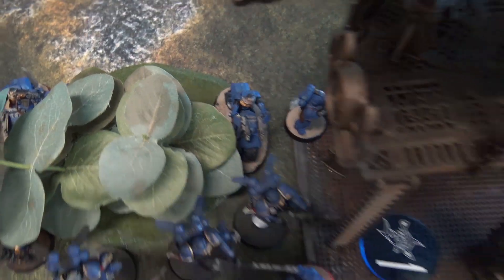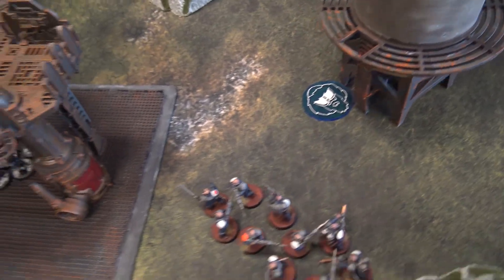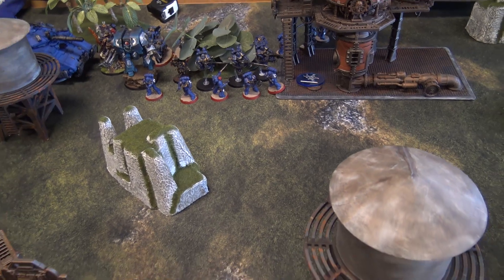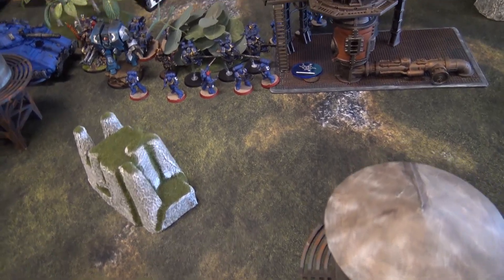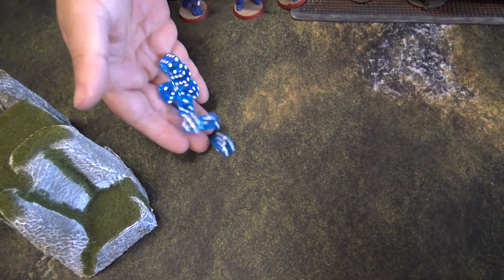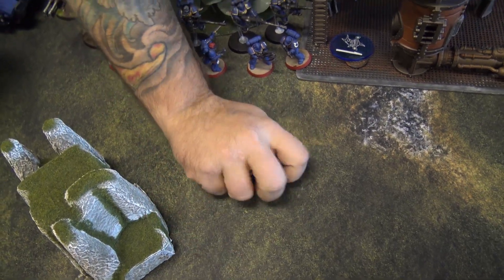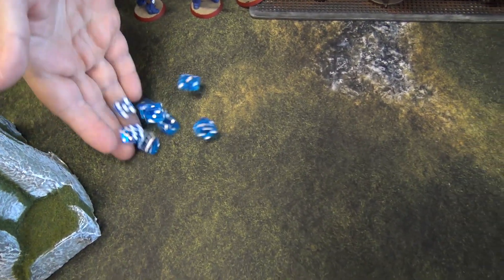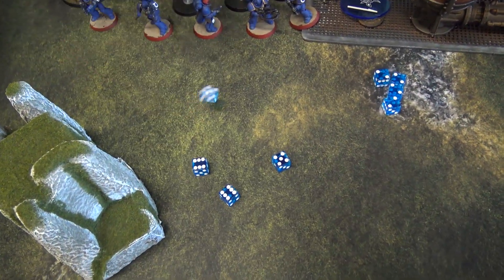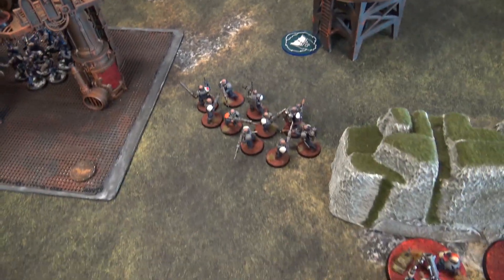One Scout Biker squad fires into my Brood Brothers, spending a CP for Tactical Doctrine. Hitting on threes, re-rolling for Guilliman, all hits. Strength 4 vs Toughness 3, looking for threes to wound. Re-rolling ones for Guilliman — three wounds come through. AP minus one in Tactical Doctrine, looking for six-up saves: making one, failing two.